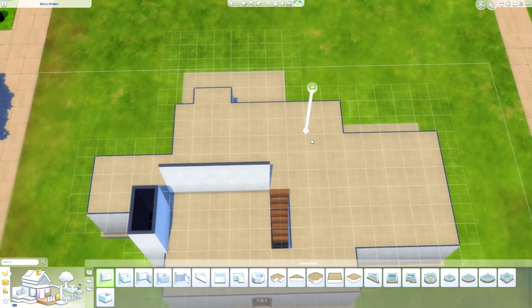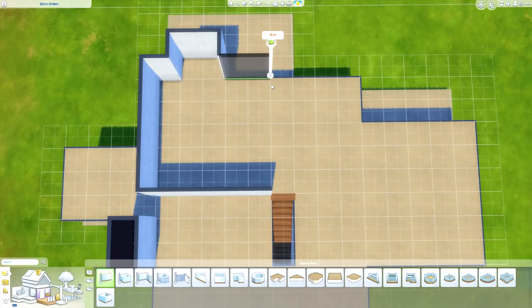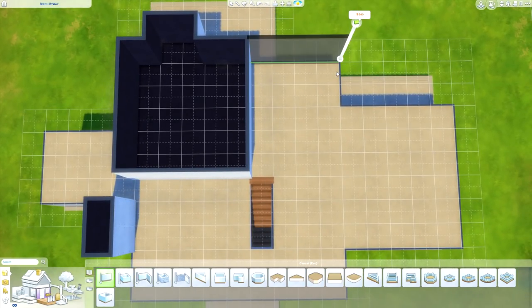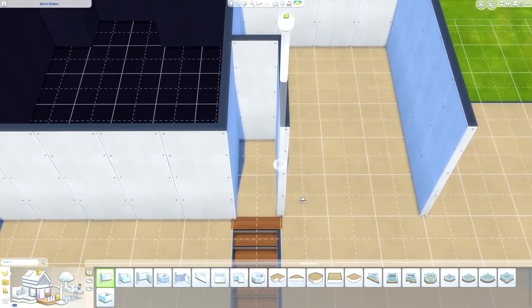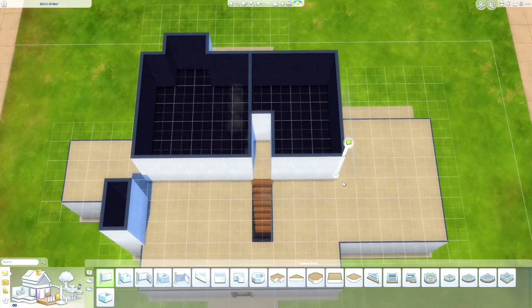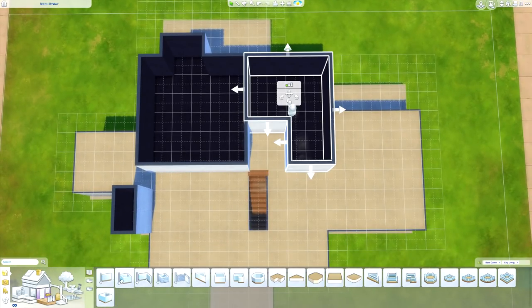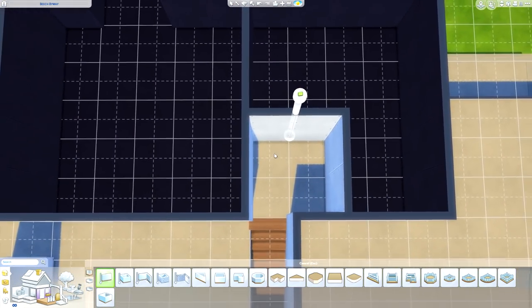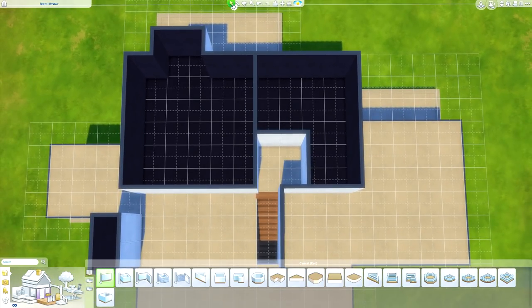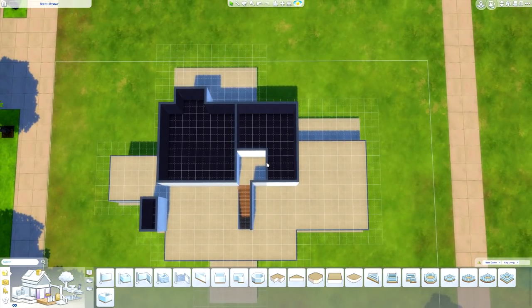We're just going to do one bedroom up here. This can be a little window seat — super cute, I love a window seat. And the bathroom. Is that enough space to just walk up and go into that room? This is a pretty big bathroom. Maybe we open it up just a teeny bit more, but then close it off. I like big bathrooms, and the one downstairs is kind of small.